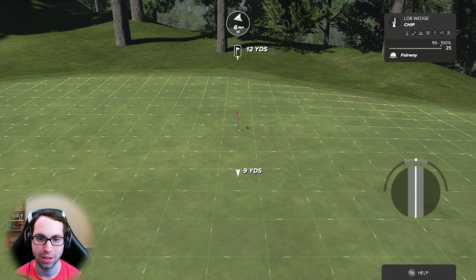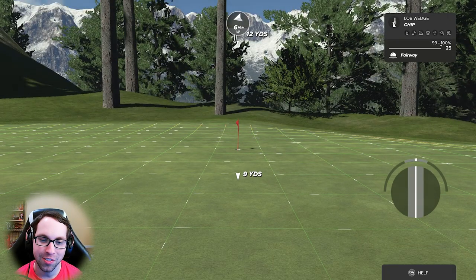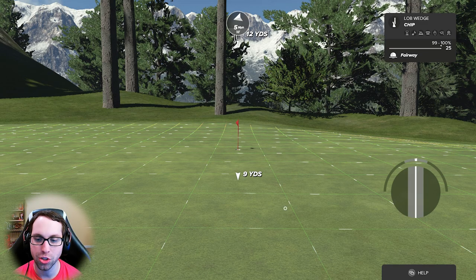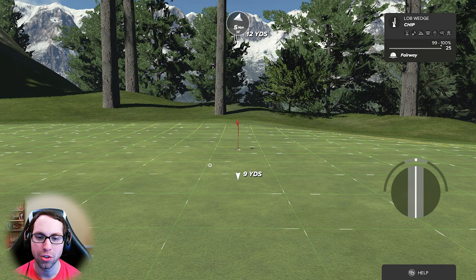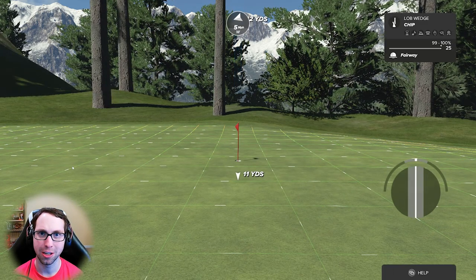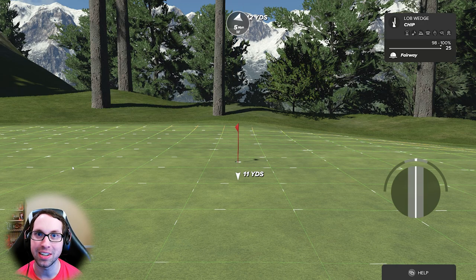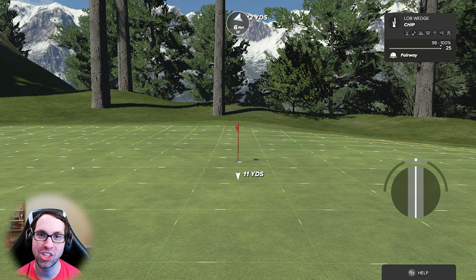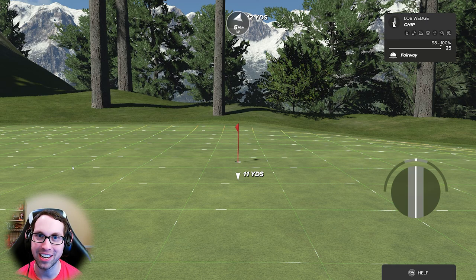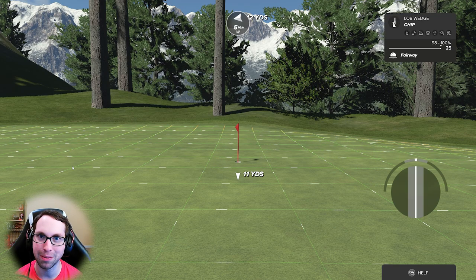The next step is to look at the slope of the green. See how these grid lines are moving toward where I'm standing? That means it's slightly uphill. Inherently I'm going to add about a grid line and a half of distance because going uphill I'm going to get less rollout. You also have to keep in mind green speeds, but with full loft and spin in shot shaping you can really limit the roll.